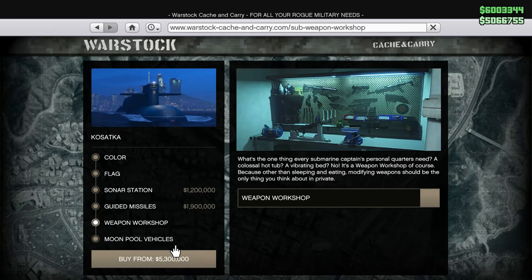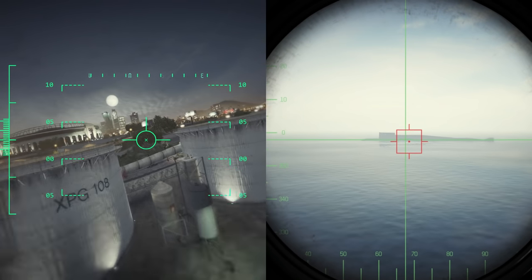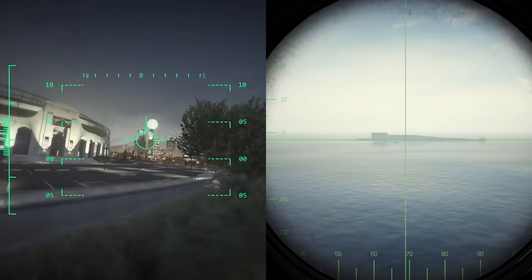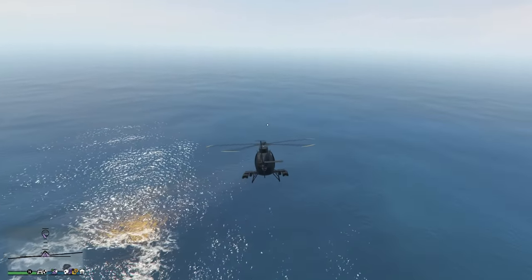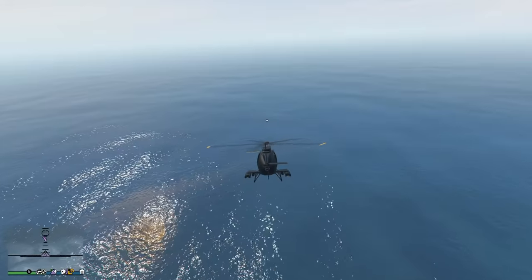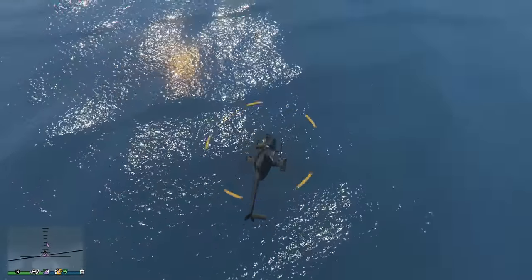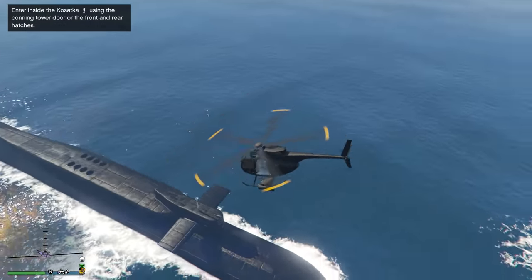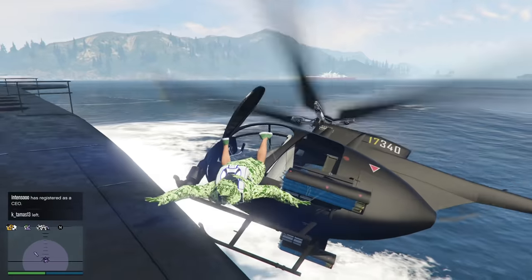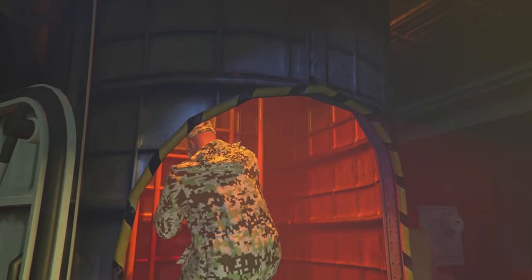But you can actually skip the weapon workshop and the moonpool vehicles and for $5 million, you'll have the Submarine operational with firepower beyond belief. Anyway, before we can enter the Sausage, we have to call it through the interaction menu. Once it appears on the map, you can make your way over and, by all the gods old and new, it will majestically fly out of the water like a beautiful 50 megaton mermaid. Once you are done struggling to mount the Sausage Mermaid, you can enter it through a variety of different entry points.